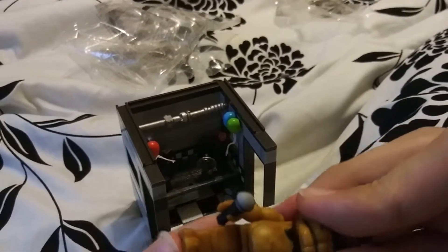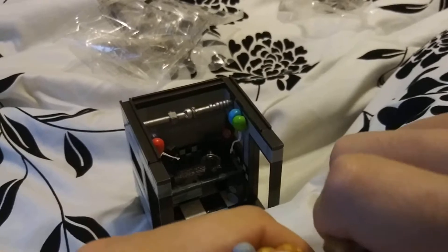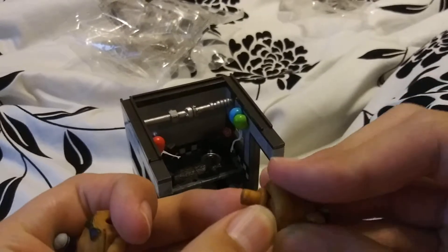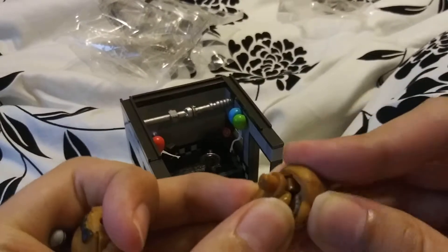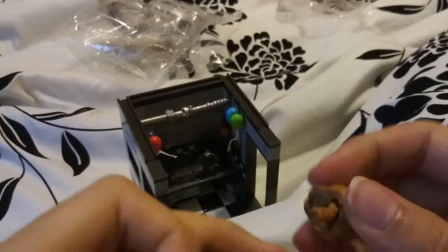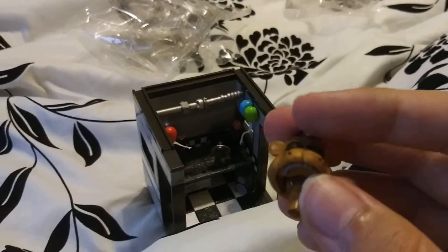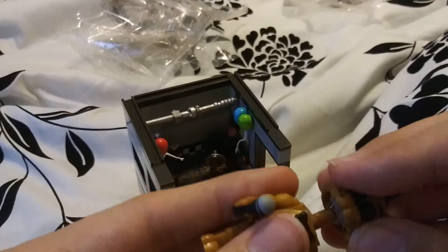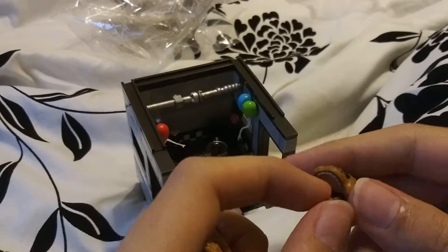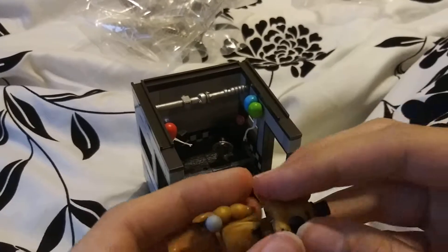The way these figures are built is certainly interesting. The head is three separate pieces. There's an animatronic head in there — I'm just trying to get the thing out. And I guess if you just take off the jaw, you can kind of make an ignited Freddy — an ignited golden Freddy.